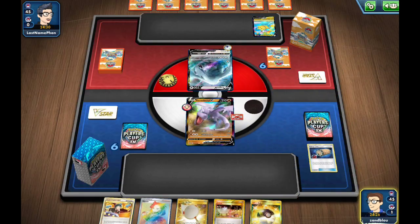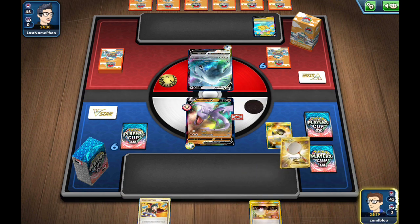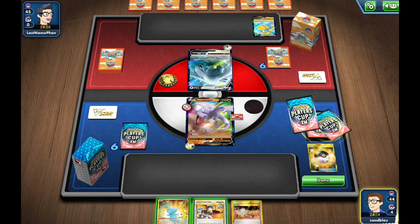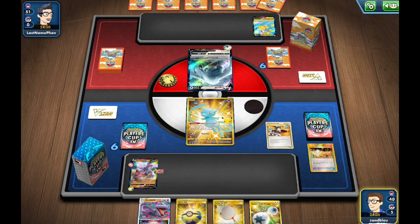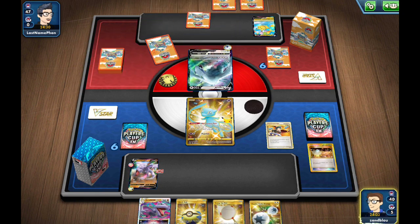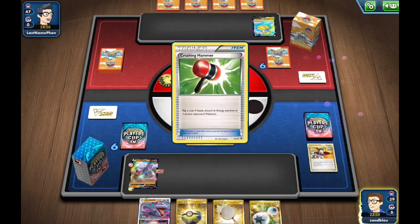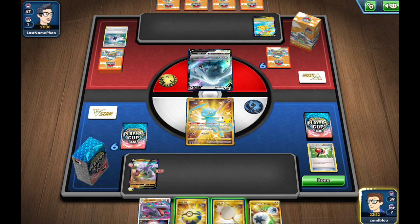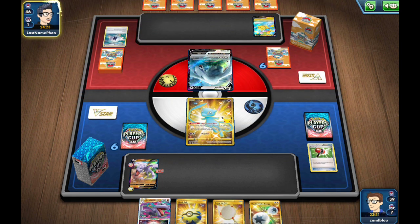My opponent has a very weak start — no Archeops in the discard pile. So I'm going to grab that Mew as a pivot, switch back into Mew, then Judge. Path to the Peak got a nice find but did not find it yet. I might be going for a Crobat to dig a little deeper. Crushing Hammer hits Heads, which is awesome. I'm not going to dig any deeper with Crobat — I don't have a card I want to discard off this Quick Ball.